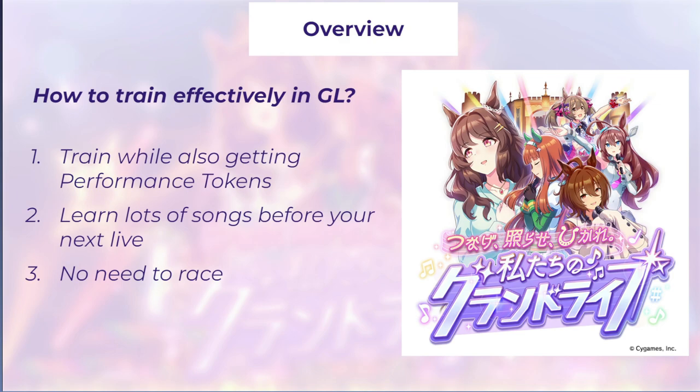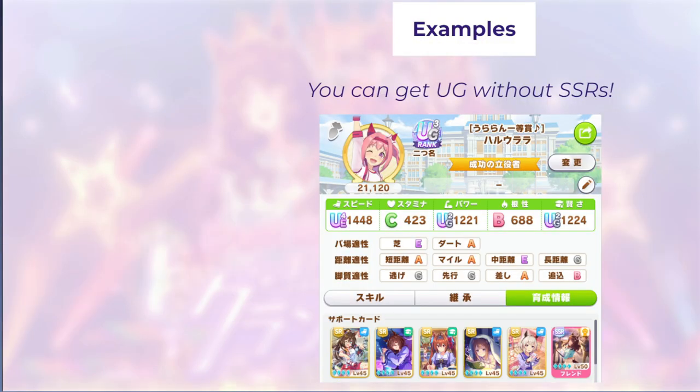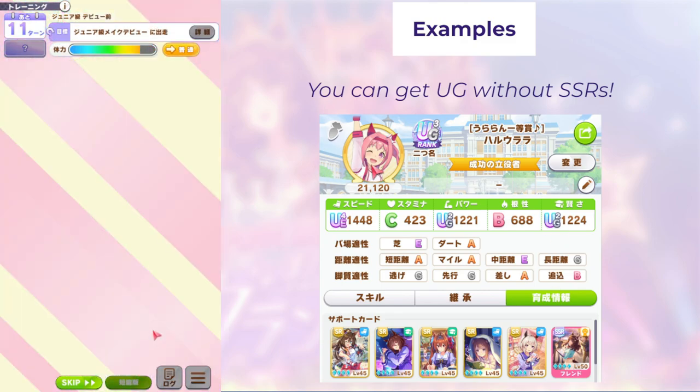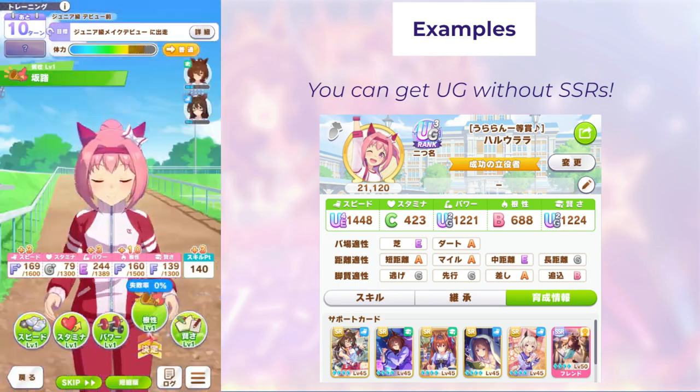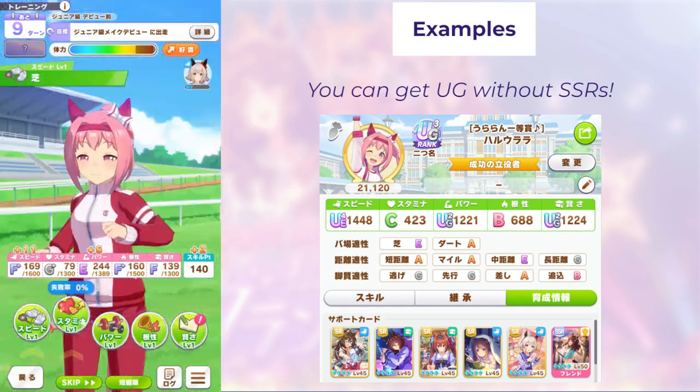If you're having trouble learning the basic mechanics of Grand Live, I recommend you look at my last video where I explain what lessons, performance tokens, and songs are in general, and then come back to this one later where we talk about more advanced strategies. First things first, I want everyone to know that you really don't need SSR cards to make a UG. I'm going to be showing the training video for this UG3 Urara so you can see exactly what I did to get her to UG3.